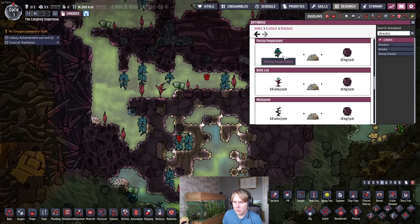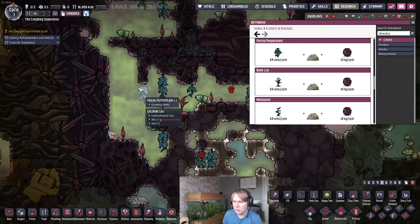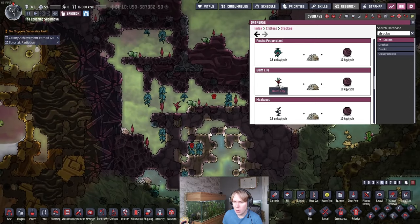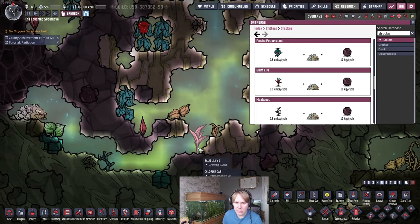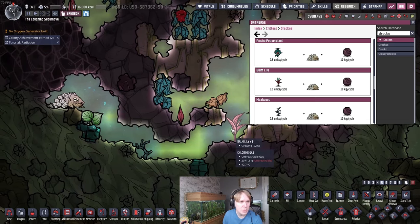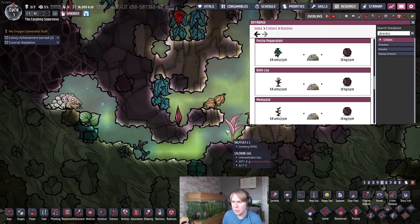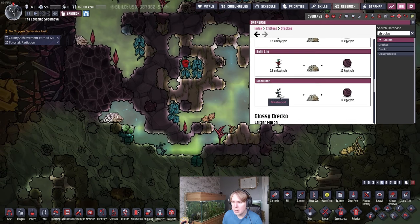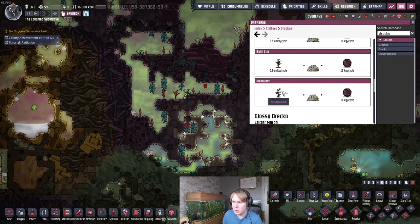There are three different plants that Dreckos eat. They eat pinch pepper plants, which can grow in any gas and will grow above 35 degrees C. They eat balm lilies, which will grow only in chlorine but don't actually require any fertilizer. A lot of people recommend using balm lilies - if you keep your Dreckos in a chlorine room, you can feed them the balm lilies and eat the Dreckos, requiring no inputs and tolerating any temperature. But I'm going to talk about a slightly different build that mostly leans on pinch pepper plants. They also eat mealwoods, but mealwoods need to be cool on the Iridio map to actually grow.